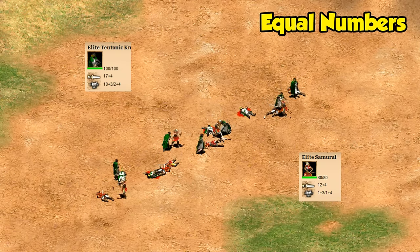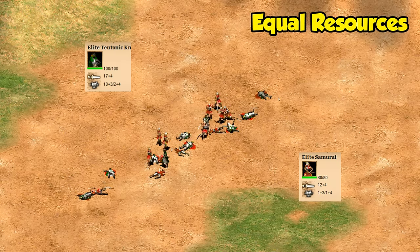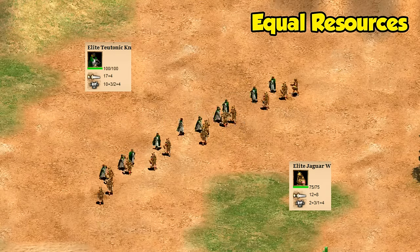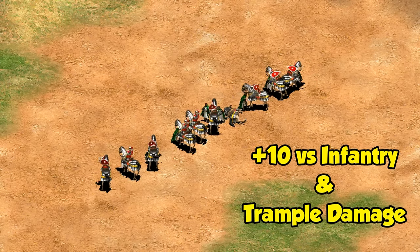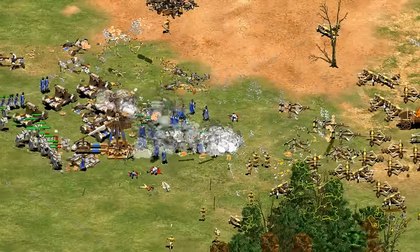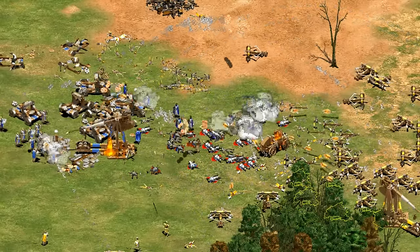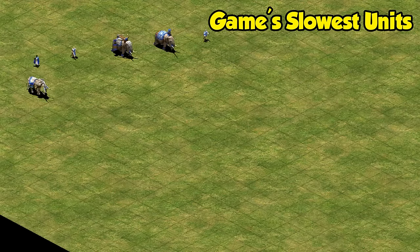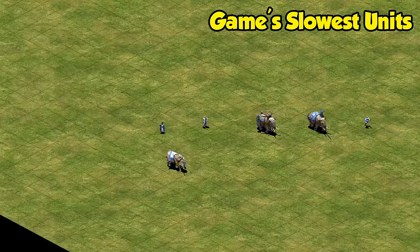A few units have notable bonuses that make them interesting cases. Teutonic Knights can narrowly beat samurai with equal numbers, but with more balanced resources the samurai start to have the advantage due to their cheaper cost and +10 attack against unique units. Jaguar Warriors lose with equal numbers, but with balanced resources they end up about evenly matched. Their only real melee counter is the elite cataphract — with a bonus against infantry and trample damage, they win easily with equal numbers. Teutonic Knights also struggle a lot against monks and ranged units due to their slow movement and relatively low pierce armor.